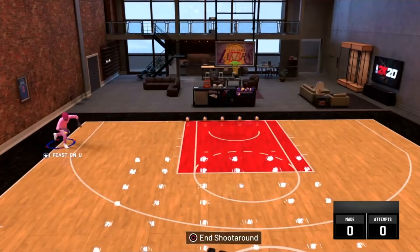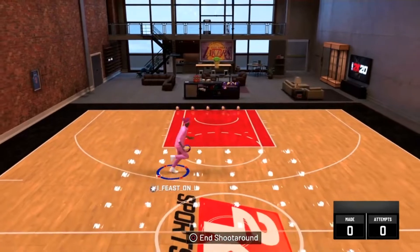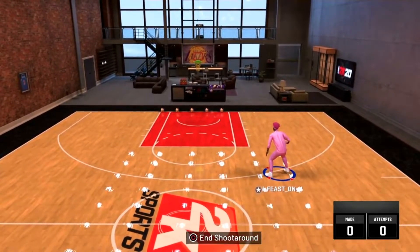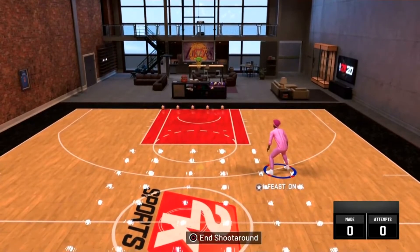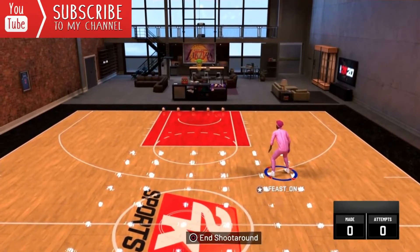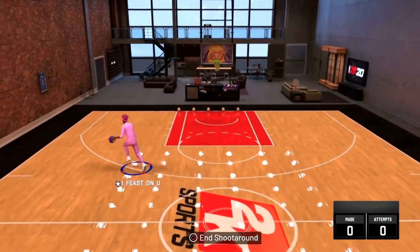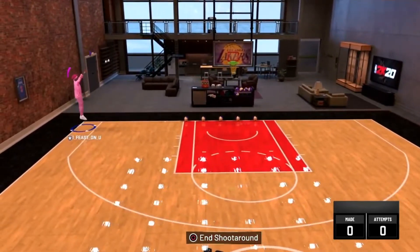Now that we are back in the MyCourt and we have Hop Jumper Normal 14 equipped, all we have to do to activate this move is hold R2 and run in a certain direction — I'm just going to run left here — and then hold the right stick straight back. That's it: run and hold the right stick straight back.